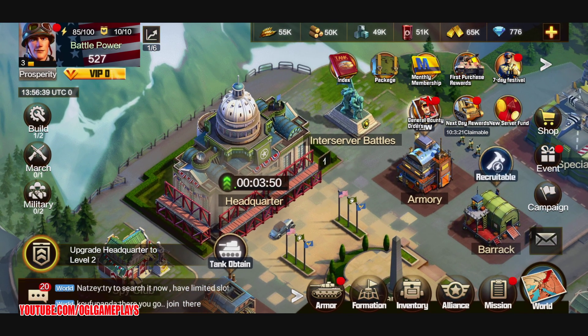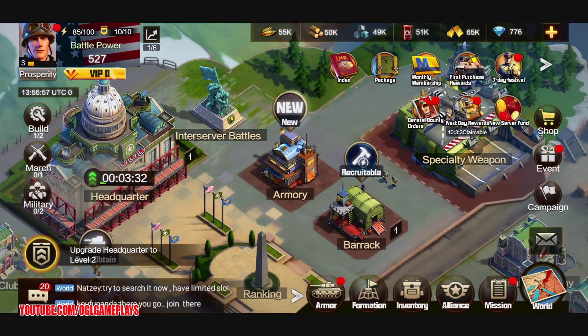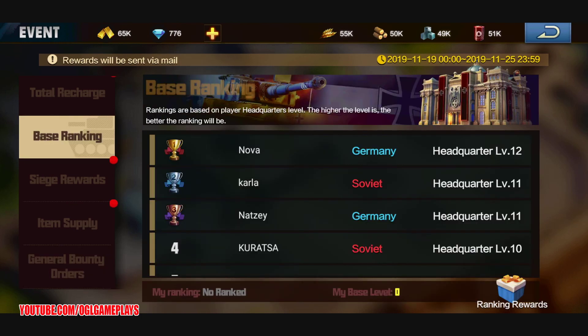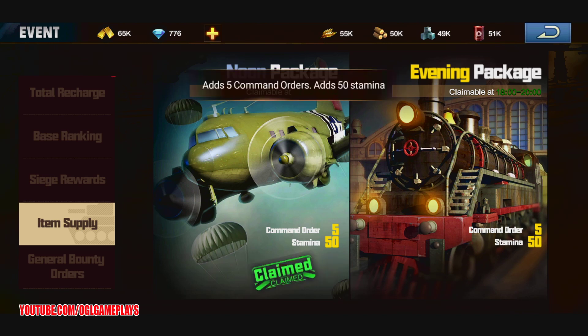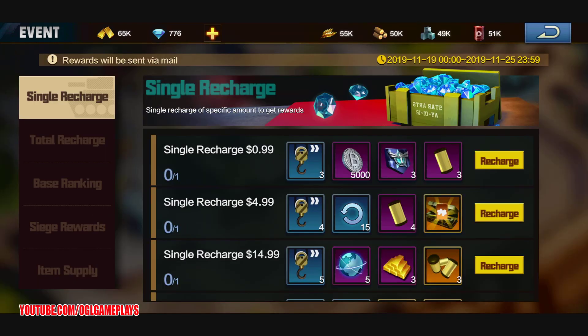Here we go — lots of quests. Chapter one is revealed. We have: upgrade headquarters level two, upgrade Russian vehicle, upgrade lumber vehicle, clear chapter one. We have some stuff here to claim. General bounty orders — this is the event page. Base ranking, item supply, evening package.